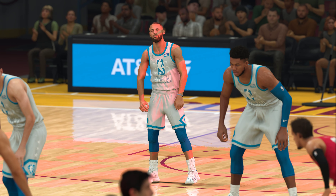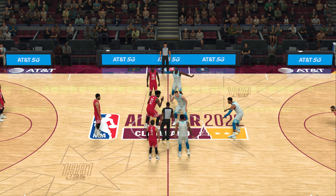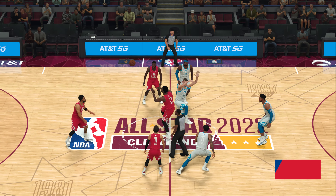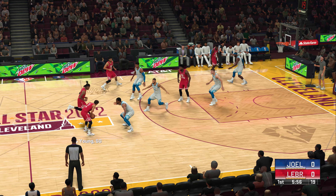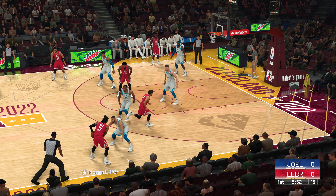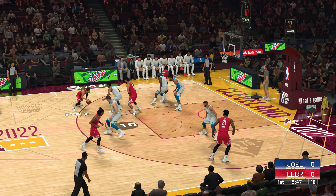It's the East All-Stars facing the West All-Stars, and the East All-Stars will get the first possession. Now let's check out the starters for the East All-Stars: Young is up there with Morant, then it's Andrew Wiggins, then there's Embiid, and Tatum in at the power forward.